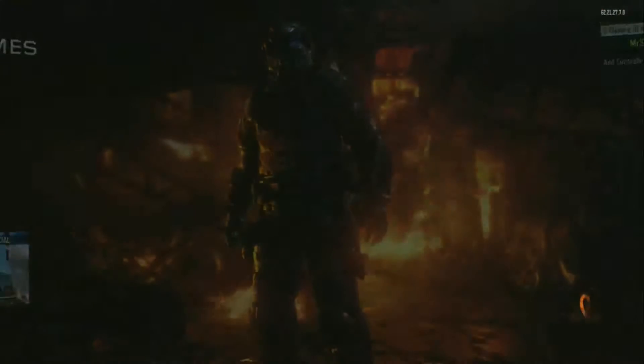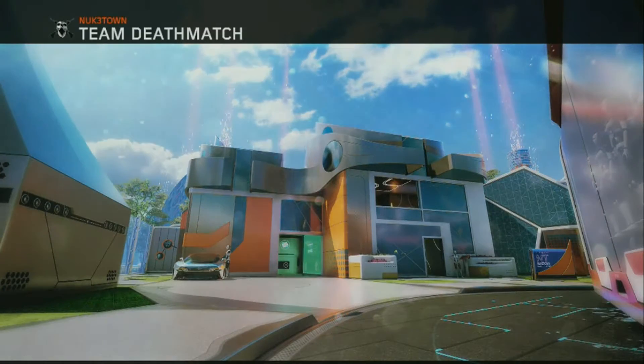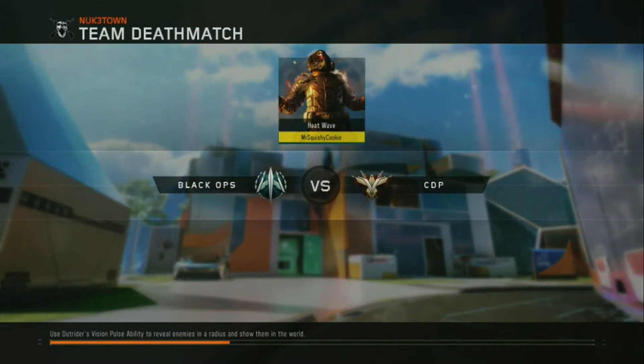Apparently there's a 12-part code hidden in Nuketown. I found out about this because there is a thing called COD Messenger that's out now, where you can basically talk to — I think it's Lieutenant Reyes from the Infinite Warfare trailer that they've shown.